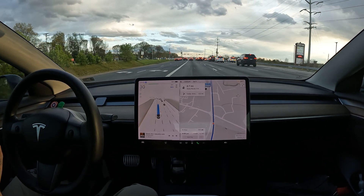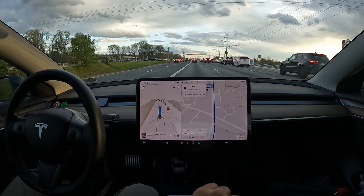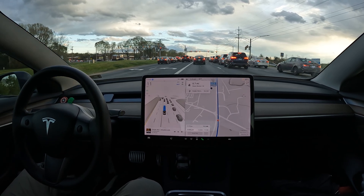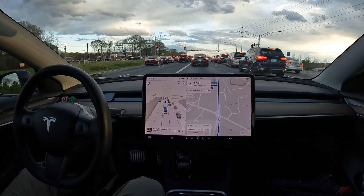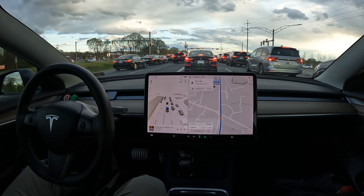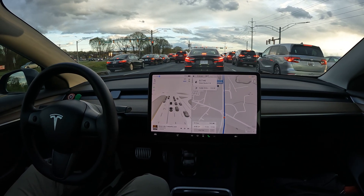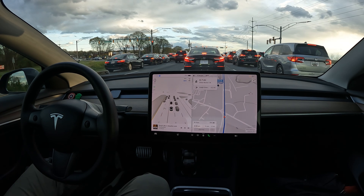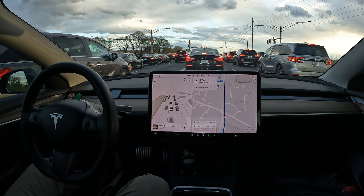We've got a U-turn coming up in this video. So far FSD did its thing — it prevailed. It made a left onto this super busy highway with cars zooming, and it was still able to make the left. It just required a little bit of patience, and as soon as it saw its way in, it went.